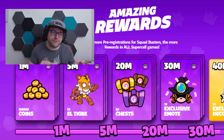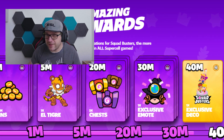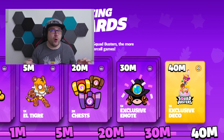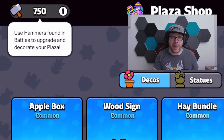As we all know, as soon as we hit 40 million pre-registrations, we will be able to unlock our very first plaza upgrade. That implied already that plaza upgrades would come with the global launch, but it should happen already tomorrow. The plaza upgrades are coming with a complete new currency: the hammers.